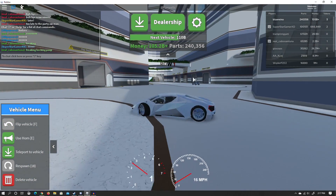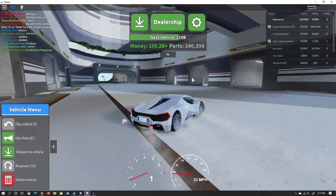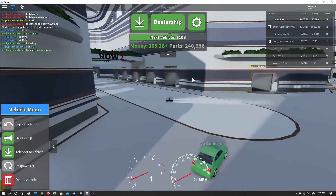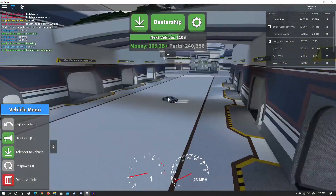Going down row one, the Speed Crash is the best one in there. Make sure you drift by pressing shift — or if you're on mobile, there should be a button to allow you to drift. I recommend turning to the right, but it doesn't really matter.